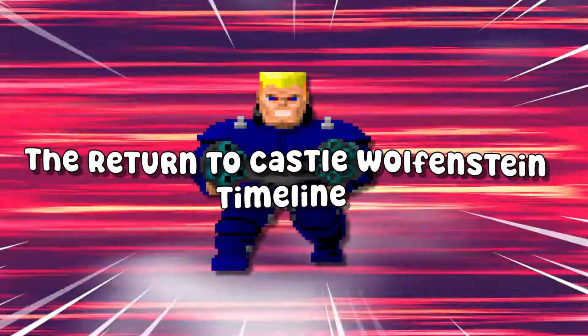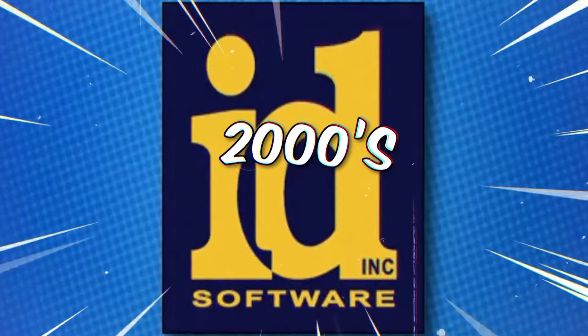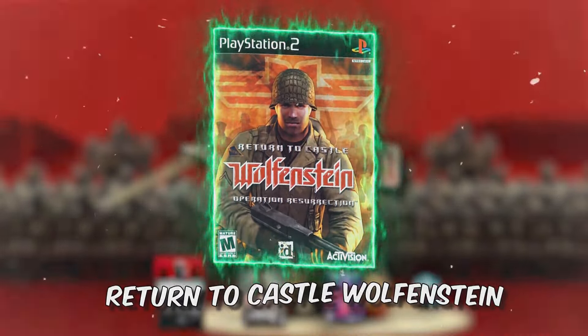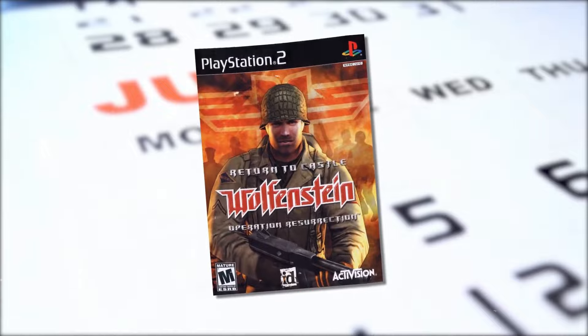Now let's talk about the Return to Castle Wolfenstein timeline. This includes the second group of games made by ID Software, after they restarted the series in the early 2000s. Start by playing Return to Castle Wolfenstein, then Wolfenstein: Enemy Territory, and finally finish this timeline with Wolfenstein from 2009, which is set years after Return to Castle Wolfenstein.